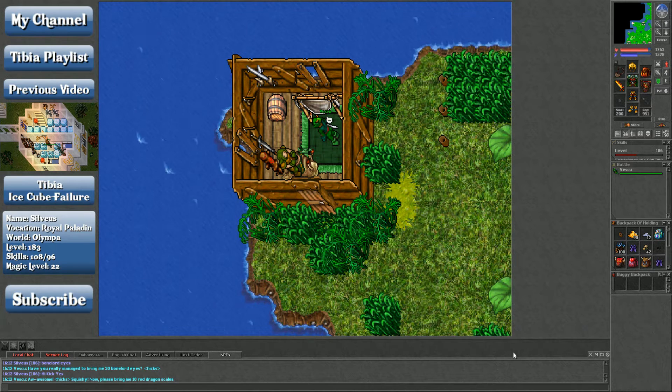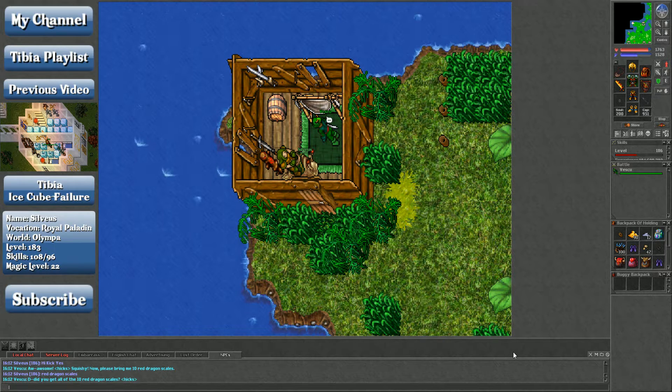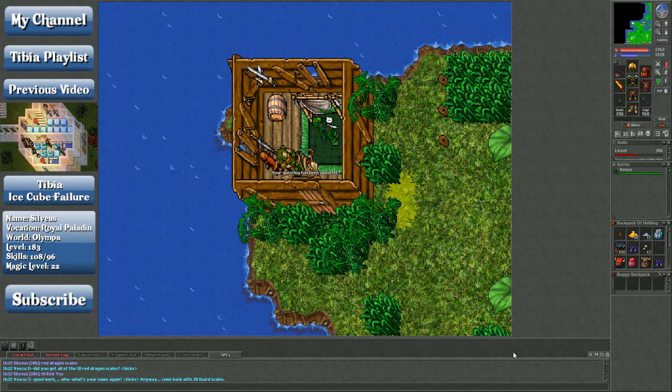Now he needs red dragon scales — those come from dragon lords. Pits of Inferno dragon lord area, Darashia DLs, Fenrock DLs — DLs are everywhere.